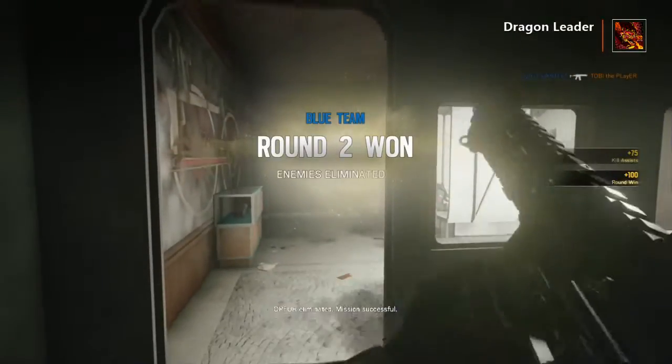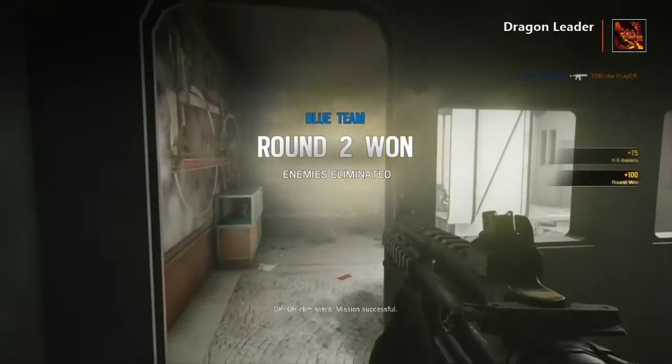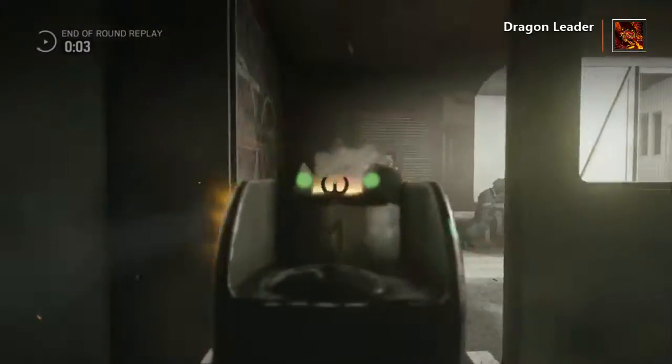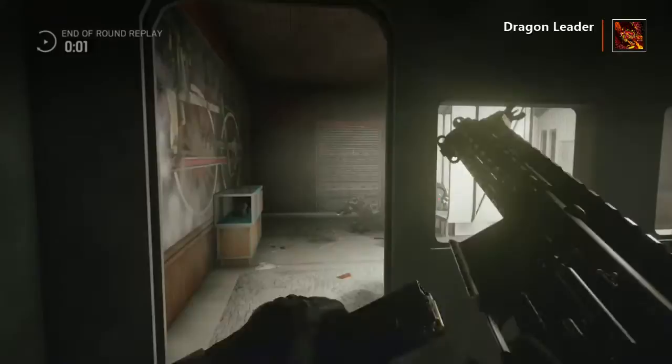You really shouldn't use the Deagle at medium range, especially through chairs. Because Thermite went around. The Deagle didn't go through the chair, but, well, whatever.